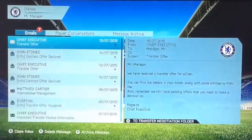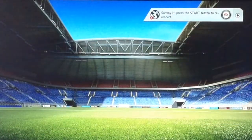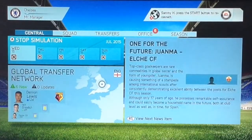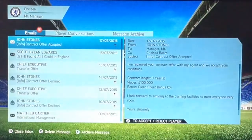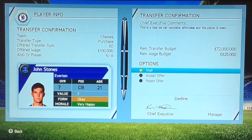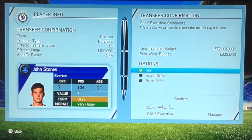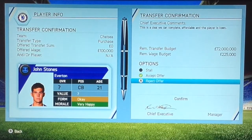And hopefully he does accept it. We've got loads of transfer offers for loads of players for Chelsea. And he accepted it. So if you see in the top left corner, it says offer transfer sum and it says zero pounds. Offer wage: a hundred. So when you accept, the only thing you lose is the wages. You still get the money, but that's the only thing you lose — the wages.